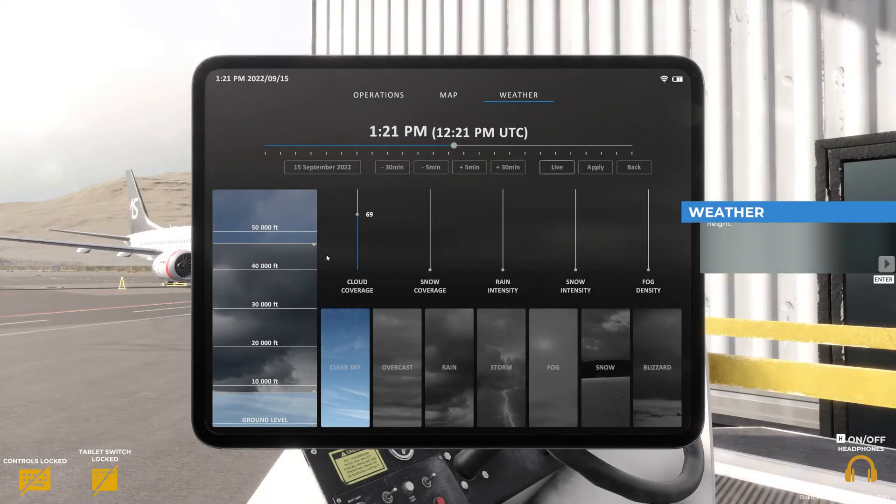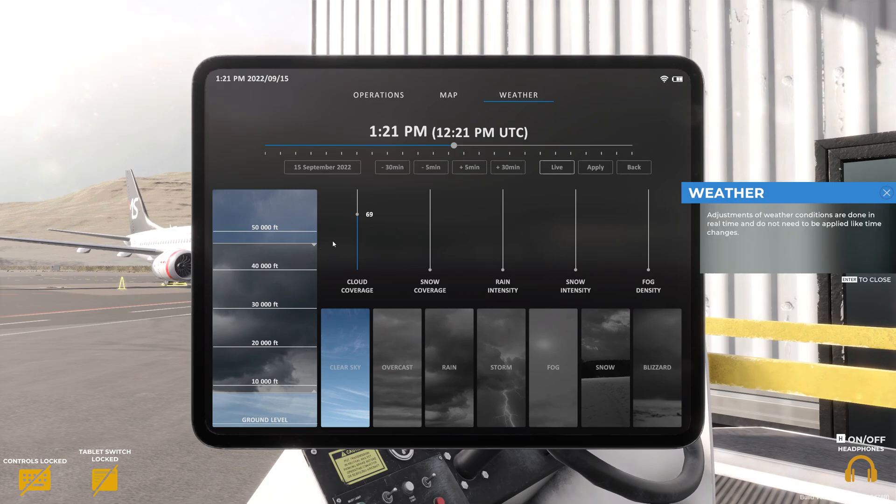On the left, there is a visualization of the cloud height. The lower line corresponds to the height of the cloud base above sea level, and the upper line displays the height of cloud tops above sea level. Adjustments of weather conditions are done in real time and do not need to be applied like time changes.